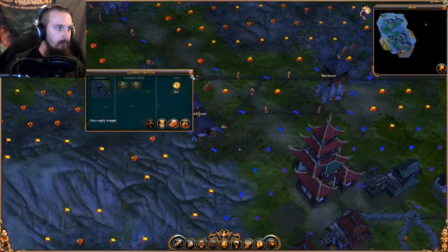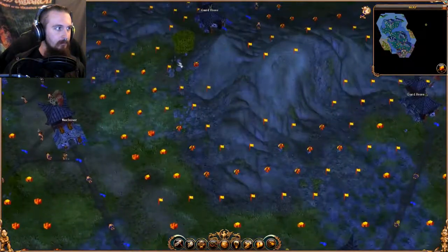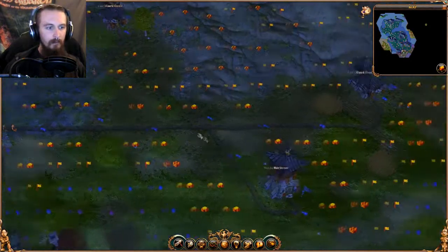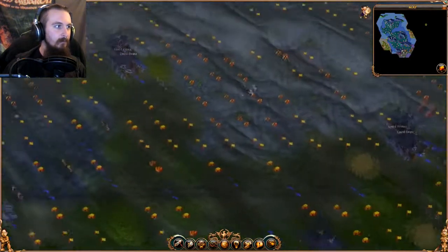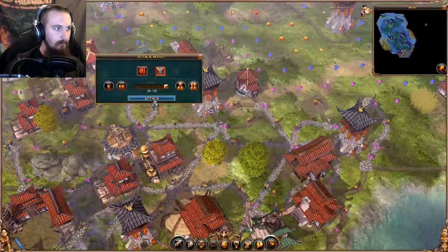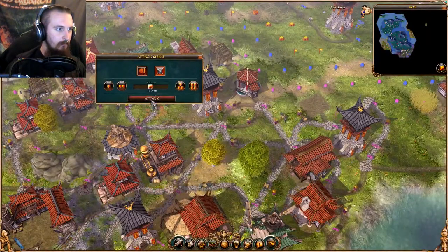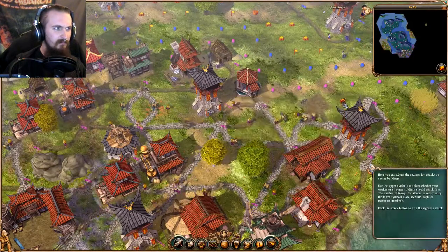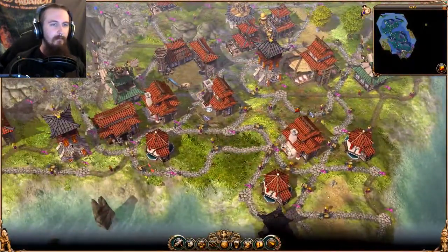Let's wait for reinforcements to come in and we'll see where we're at with soldiers needed, then push in further. Coin supply stopped on a couple — you don't need a coin supply. So I'm going to cut them off right down the middle. Go ten there. Either way, we're going to cut right through the middle.